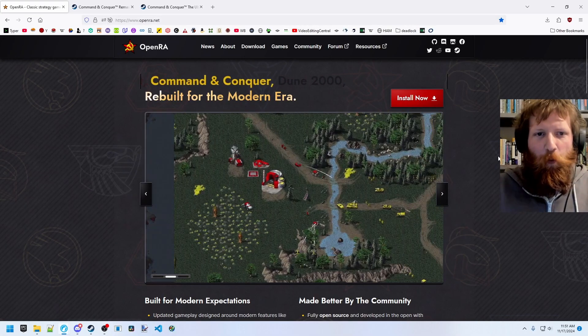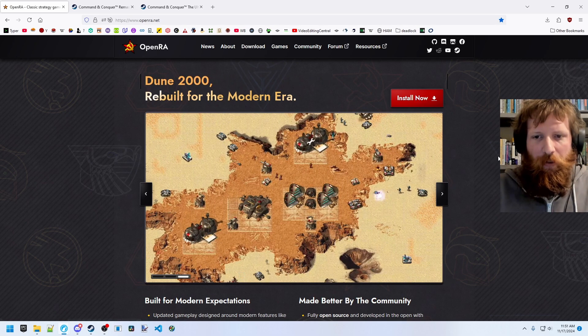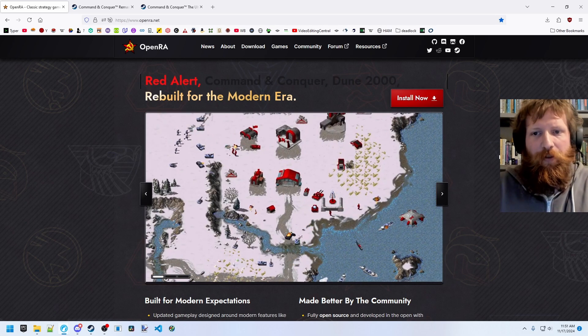Today we're going to be looking at OpenRA. OpenRA is an open source engine made for playing classic real-time strategy titles, specifically Red Alert, but also now other titles.